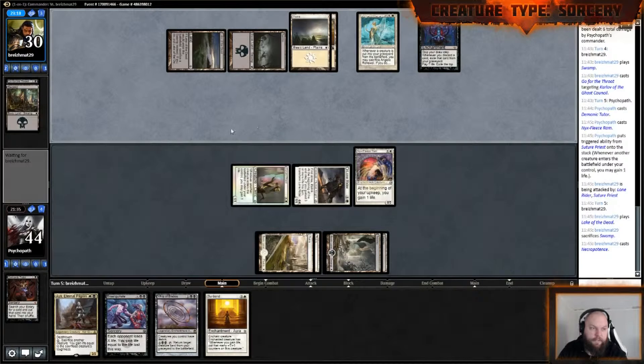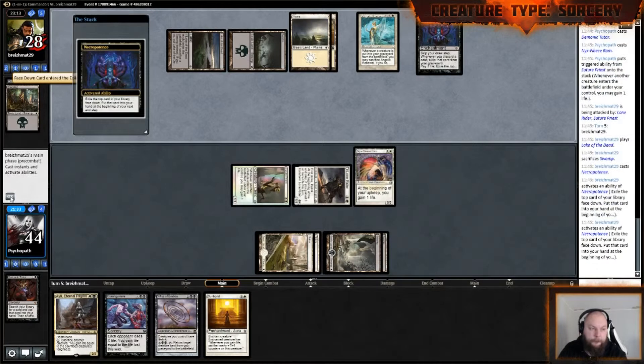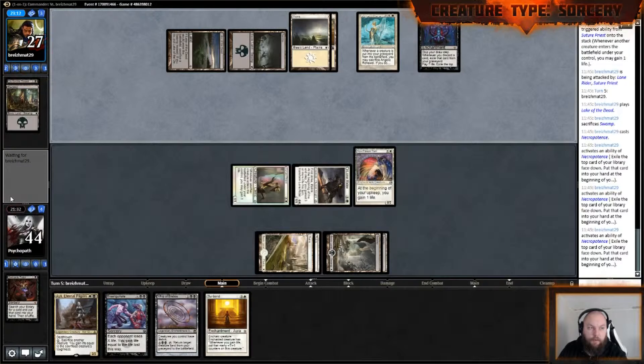Running all the cool swamps — Lake of the Dead: sacrifice a swamp to put it on the field. And there's Necropotence. We're up against some sweet cards here.